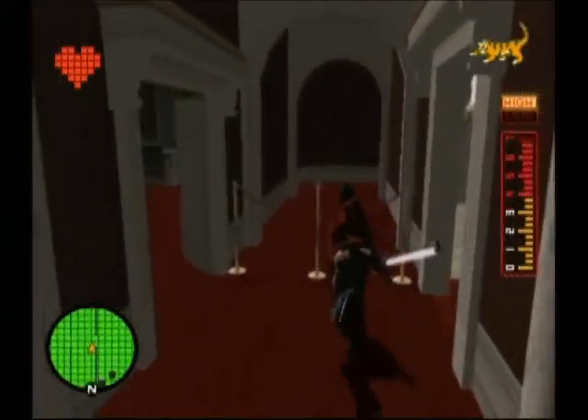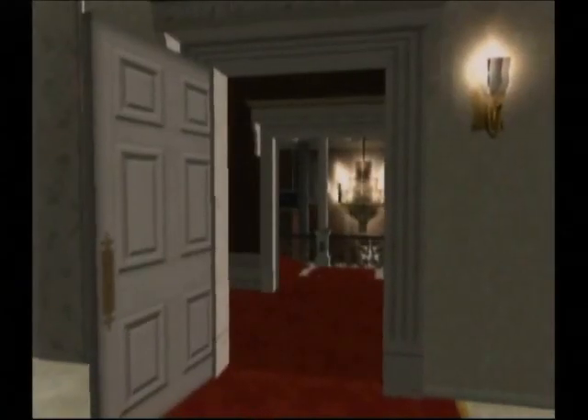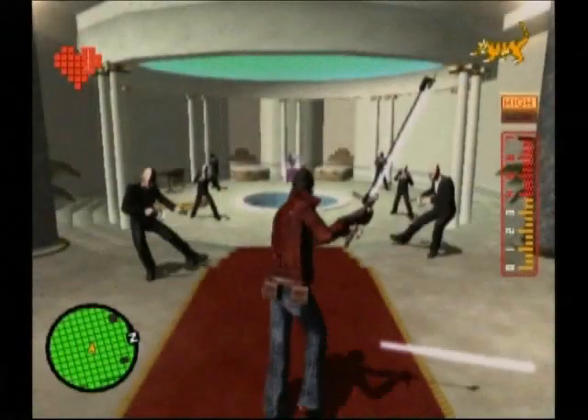Alright, so after you destroy that chest, go ahead and run back, and this time go into the room, and the doors will close and lock on you magically.